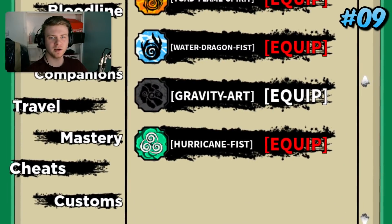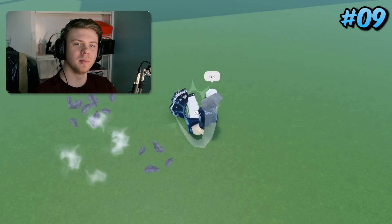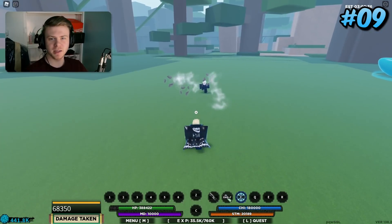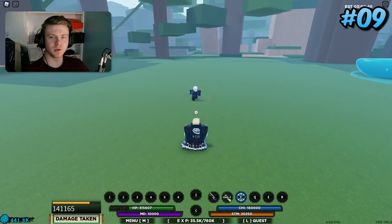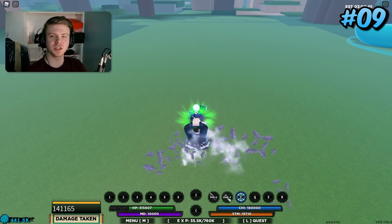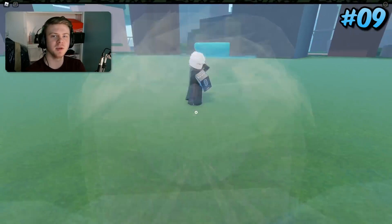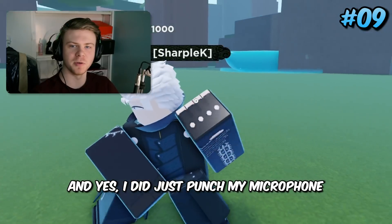Coming in 9th place is Gravity Art. The M1s that ragdoll stun are not the greatest — M1s already stun you, so a ragdoll stun on top of that isn't necessary, though it does look pretty cool slinging rocks at people. Where Gravity Art really shines is the Q spec — it does tons of damage and is really good for disrupting huge team fights, allowing your entire team to escape out of a situation.